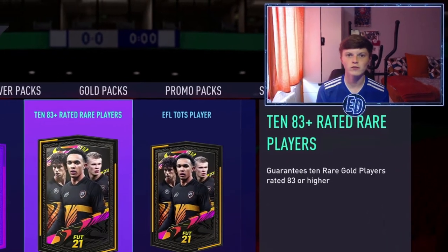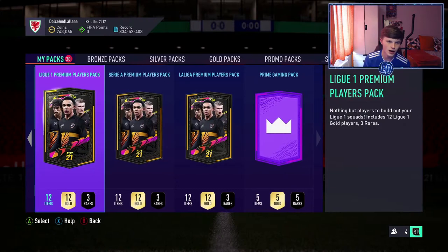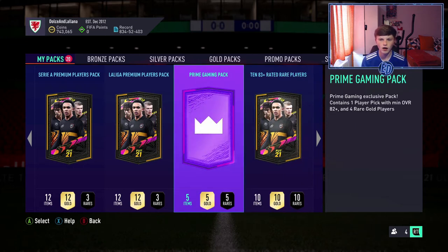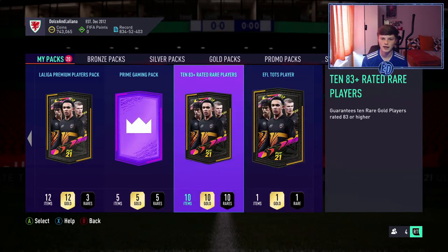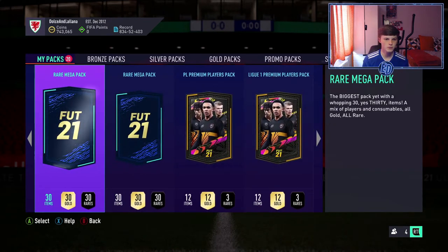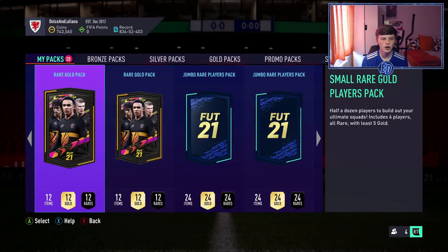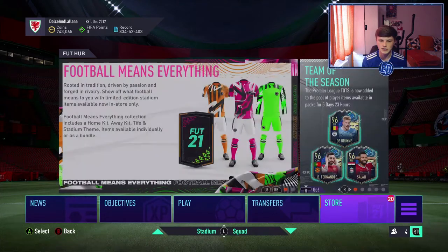Welcome back to another video. Today we have a Team in Season pack opening for the Premier League. We have a nice selection of packs: a Prime Gaming pack which includes an 82 player pick, 82 plus, a 10-83 pack, EFL TOTS player, rare megas, two tradable 100Ks, and much more.